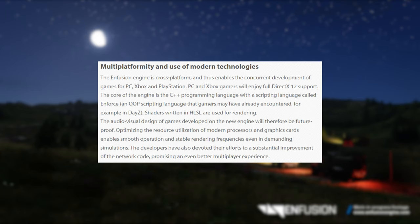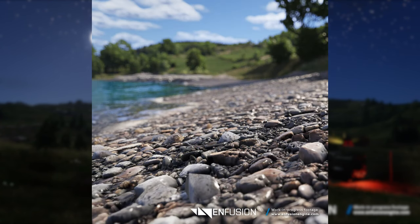'The core of the engine is C++ programming language with a scripting language called Enforce — an OOP scripting language that gamers may have already encountered, for example, in DayZ. Shaders written in HLSL are used for rendering.'